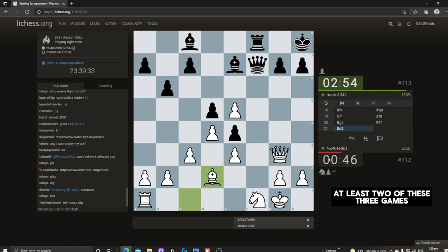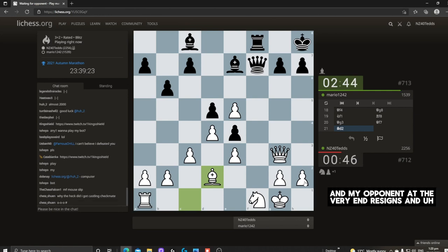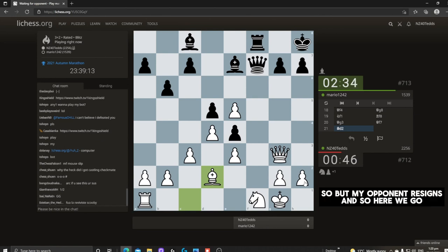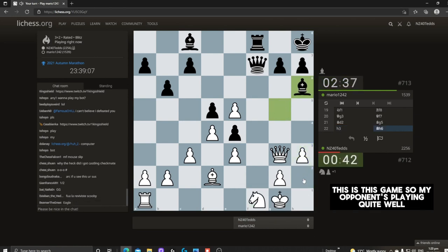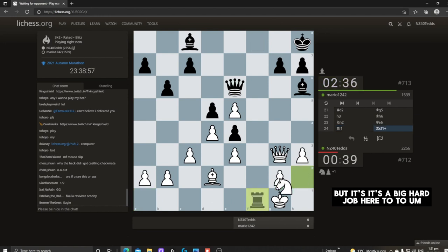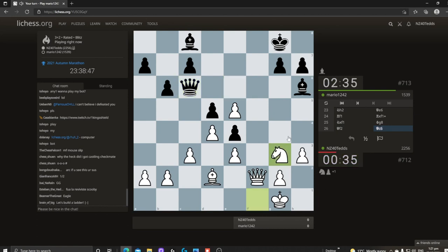I have to say that I'm in berserk mode in at least two of these three games. The reason I bring you this game is that it goes right down to the wire on my time, and my opponent at the very end resigns. I probably wouldn't have done that well myself. My opponent resigns, so here we go. My opponent is playing quite well. I'm a pawn up but it's a big hard job to do something with my extra pawn, especially when my opponent has two minutes more than me.